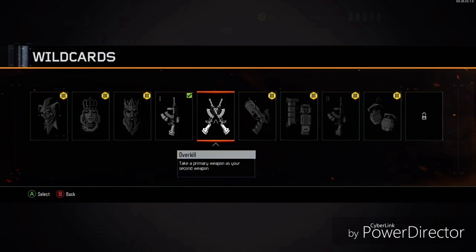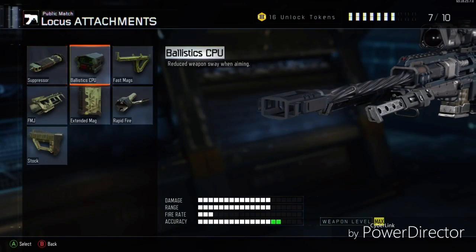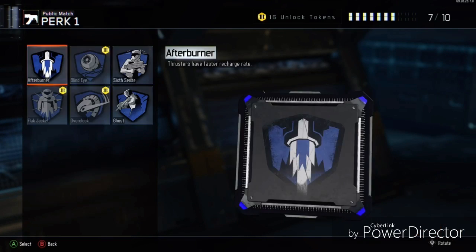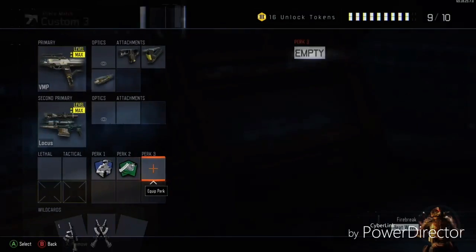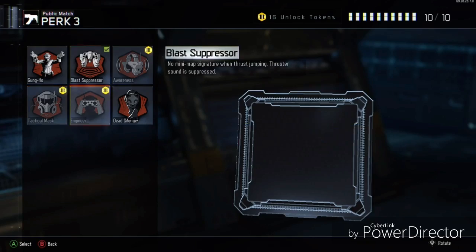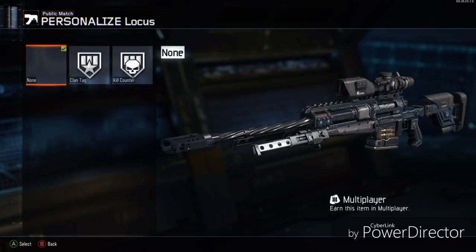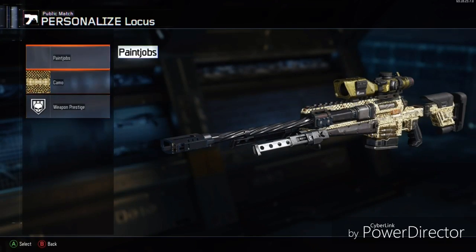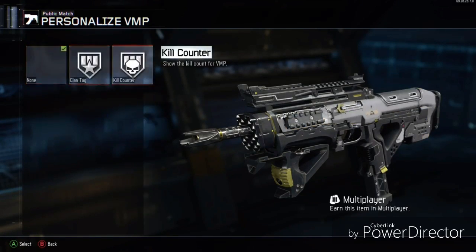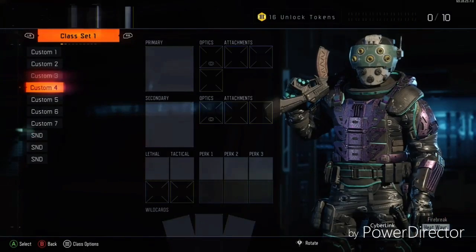I absolutely love that gun — I think I have like 5,000 kills with the Locus, which isn't a lot, but for someone who's not a sniper it's a solid amount. I'm not going to put any attachments on the Locus because I only have 3 more slots. I'm going to run Ghost, Fast Hands, and Blast Suppressor. Then we will put on the Diamond Camo and the Kill Counter, and the same for the VMP so they match. This is the class I probably enjoy the most — I love getting random snipes, it just feels good.